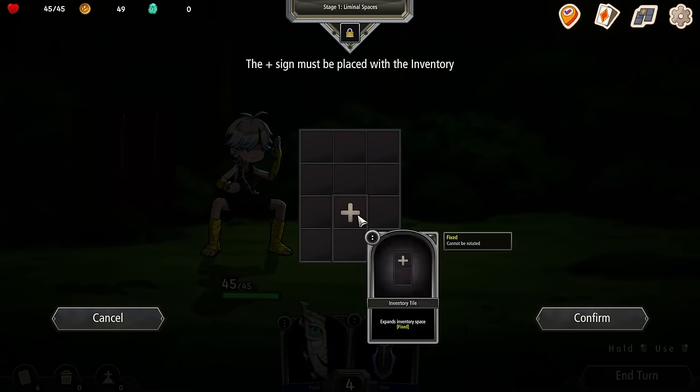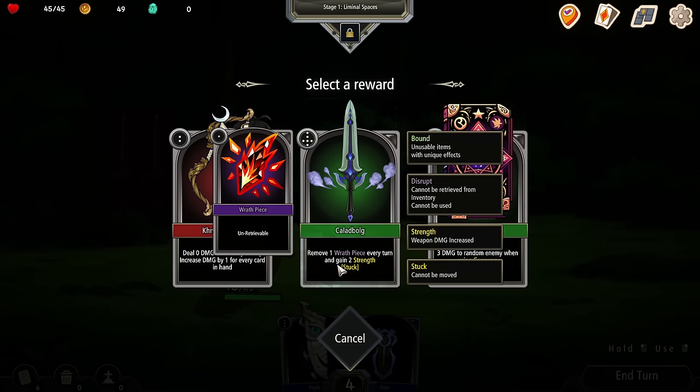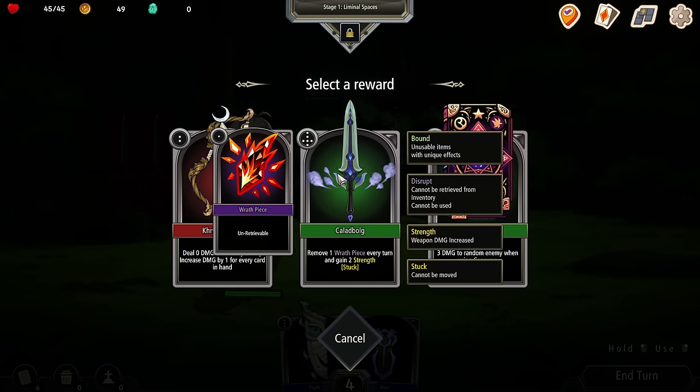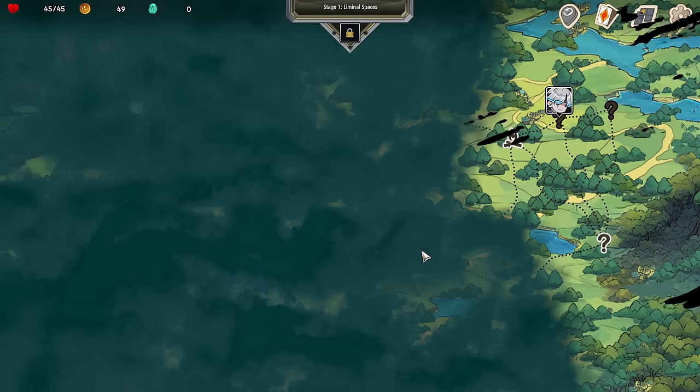We can add an inventory tile and get a card. Options include: zero damage, too far away, enemy increases damage by one for every card in my hand — that's a bow. Remove one wraith piece every turn and gain two strength. And a book of the dead: three damage to a random enemy when using consume. I'll take the bow and see what happens — it only takes up two squares.